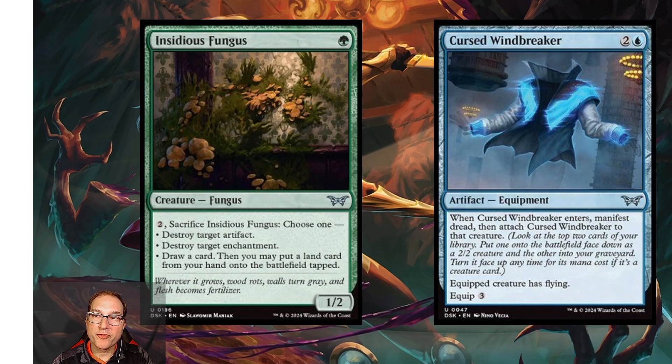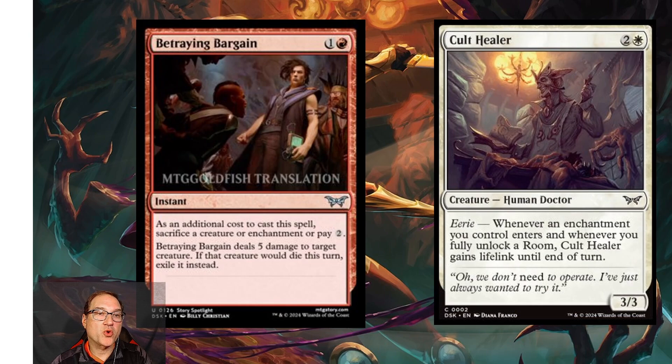Next we've got Cursed Windbreaker — for two and a blue mana you get an artifact equipment. When Cursed Windbreaker enters, manifest dread, then attach Cursed Windbreaker to that creature. The equipped creature has flying, and the equip cost is three. We've seen similar cards from Murders at Karlov Manor see play, so I think this has a good chance to see some play as well.